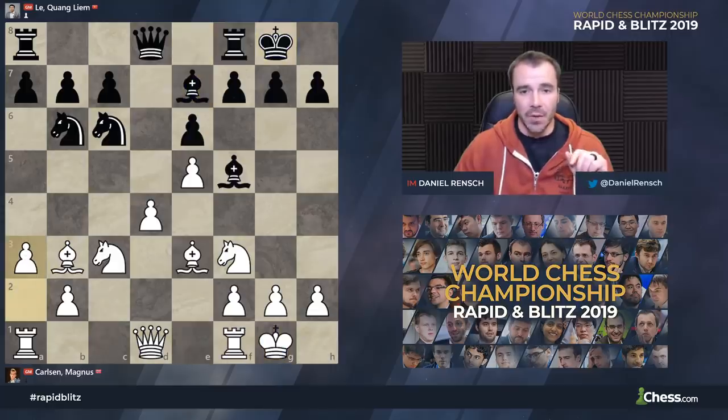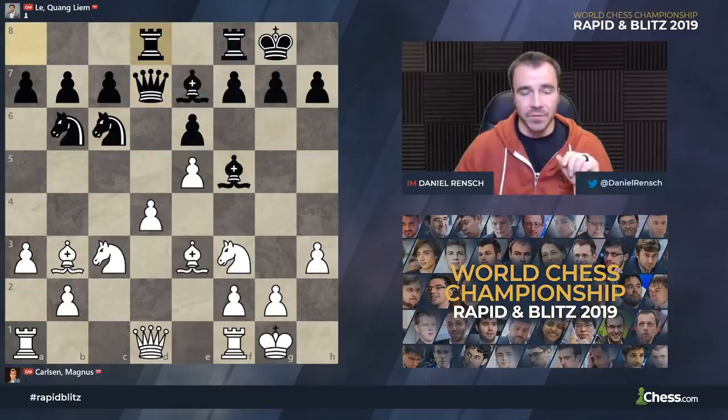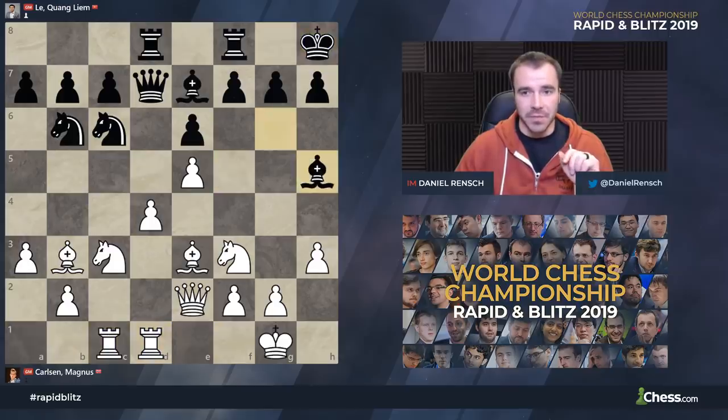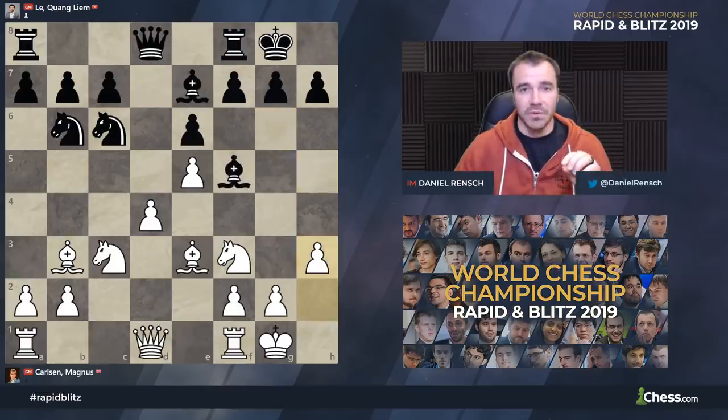Now the move A3. In Calcutta at the Tata Steel Rapid and Blitz about a month ago, Ding Liren played the move H3 against Pentala Harikrishna. That game went Queen D7, now A3. After Rook A to E8, Queen E2, King H8, Rook FD1, Bishop G6, Rook AC1, Bishop H5, and after G4, Bishop G6, we reach the relatively complex middlegame that Ding Liren and Harikrishna had. White is still a little bit better there, maybe clearly better depending on the right plan. But I like the way Magnus played it better — he played A3 rather than H3.